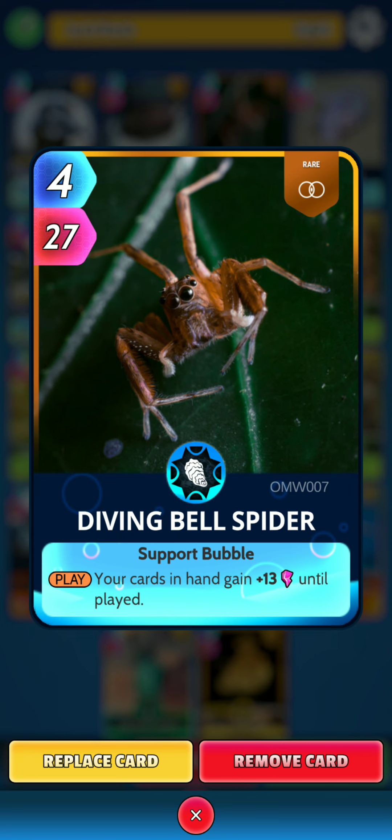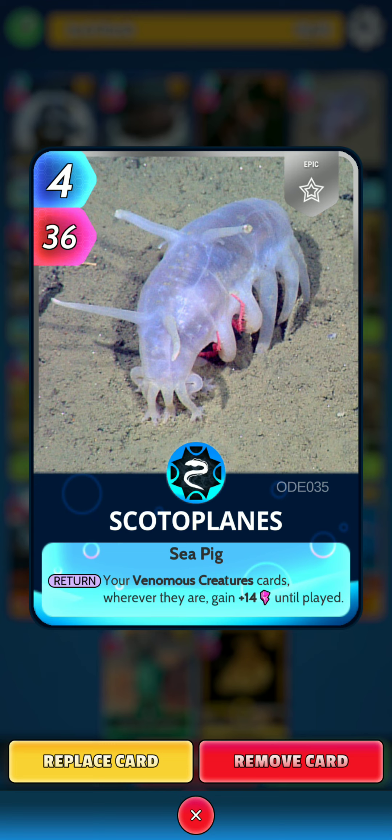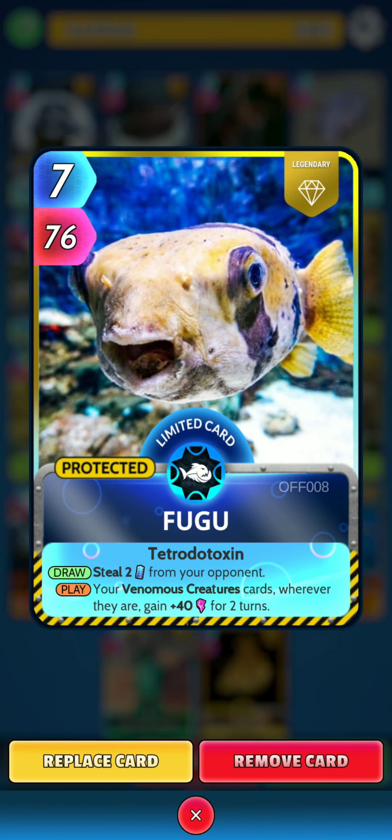Next we have Scoto Planets — on the return, your venomous creatures cards wherever they are gain 14 power until played. Next we have Fugu — on the draw, steal two energy from your opponent, and on the play, your venomous creatures cards wherever they are gain 40 power for two turns.